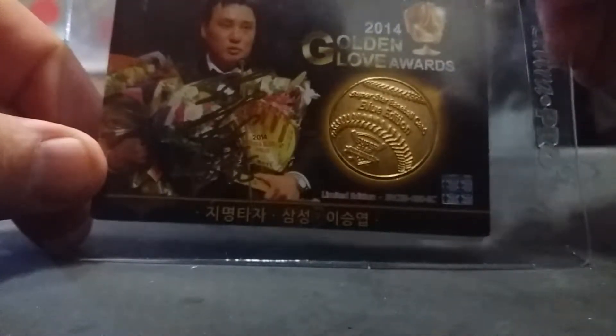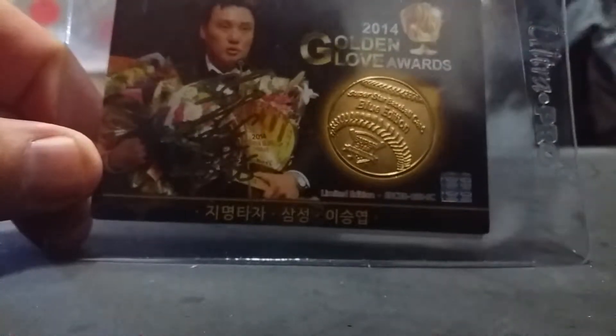If you guys remember, it's been a while since blue came out — those 2014-2015 blue edition sets. I already opened the box and I'm going to open the packs in front of you. There are 20 packs in each box; the blue edition boxes are around $35 a box. The blue editions are the ones with the coins — gold coins, silver coins, and bronze coins. Back when I was buying these I actually hit a Yusung-yup gold coin, and Yusung-yup — my favorite player — just retired last week.